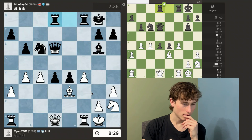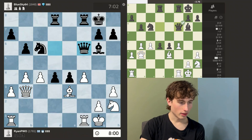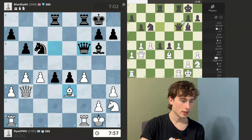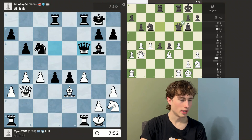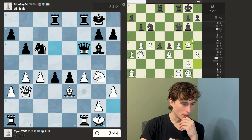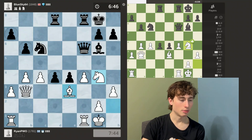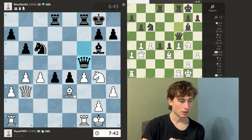Now he's threatening to take. I'll go here — basically I'm threatening this check and then I might have to sacrifice my queen. It looks like I'm completely losing here because he has two passed pawns. So he moves his queen out of the way, and the bishop is hanging. I could actually just go here attacking his queen, getting my knight into a better position. I could still deliver this check, but after this bishop move it doesn't look that good. But this knight move is good for me, and I might have to sacrifice my bishop later because these pawns are very hard to stop.